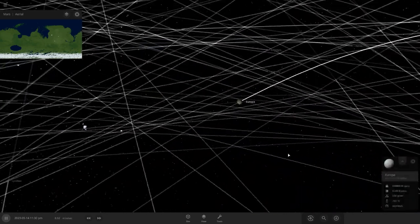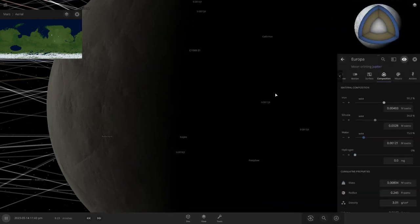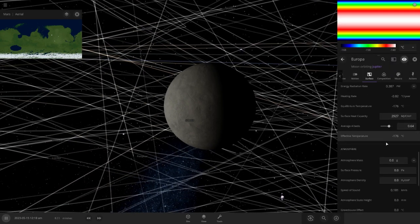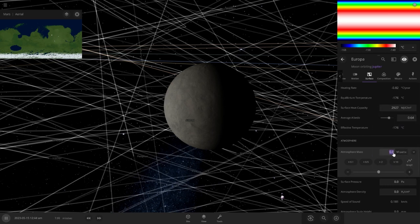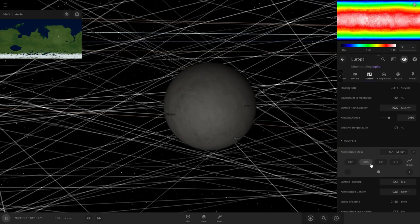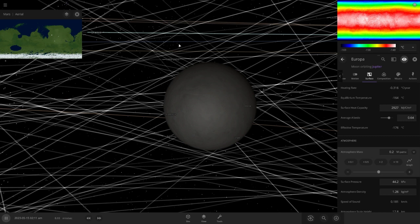There it is. Next we're gonna head to surface, look for atmospheric settings, set it to Earth, and give it an atmosphere. We're gonna give it like 2.2 — that sounds good. Can't see its surface anymore.